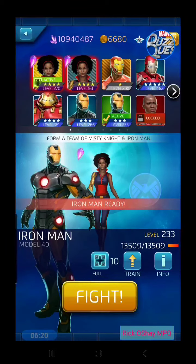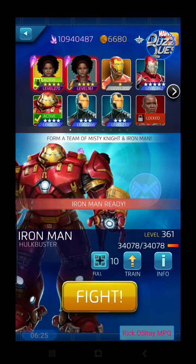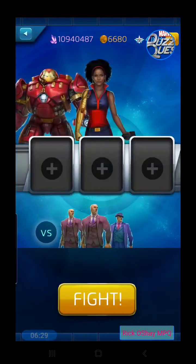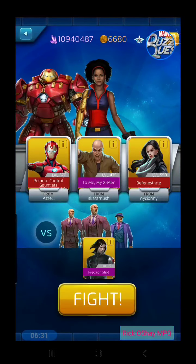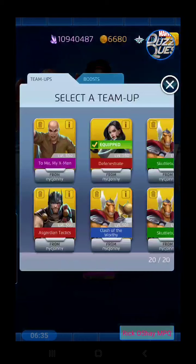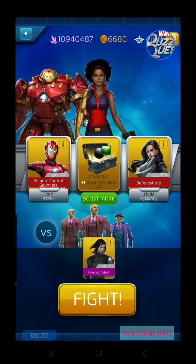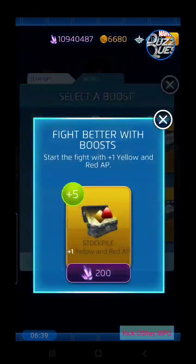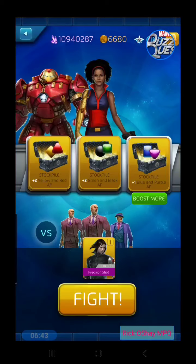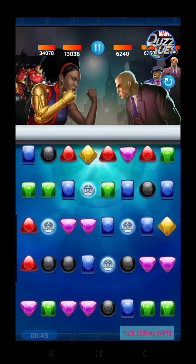The story is Iron Man worked with the tech on her bionic arm, which is made of adamantium — pretty big deal. Let's bring Hulk Buster. He's overpowered for this matchup but if we can play his black, that might be kind of fun. Let's boost black and yellow and see if we can win this way.